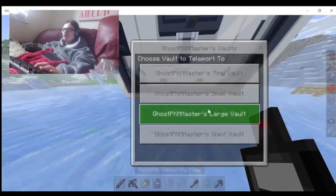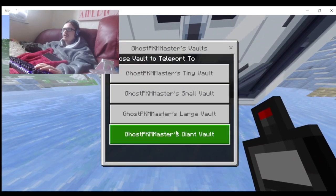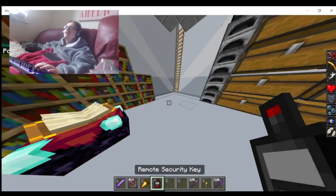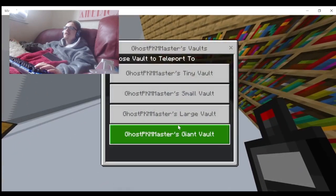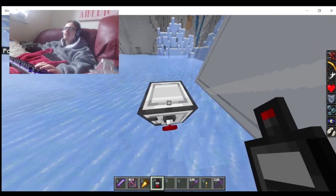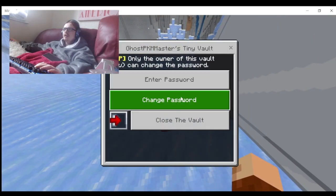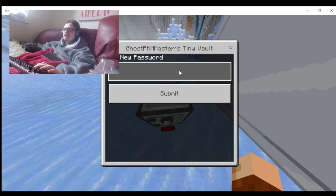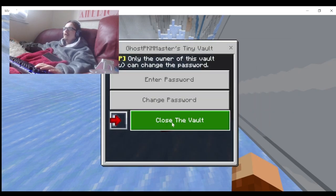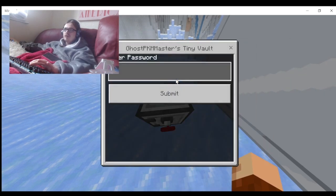Let's take a look at the remote security key. You just right-click it and it lists all your vaults. You can teleport into a vault directly — you can teleport into the tiny one. That's cool. You can also change the password: enter a new password — four, three, two, one — and confirm it.